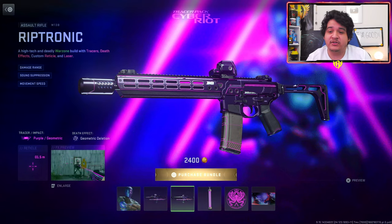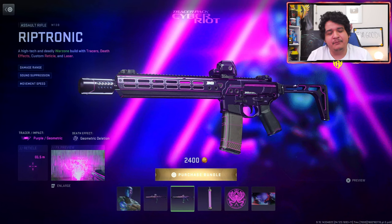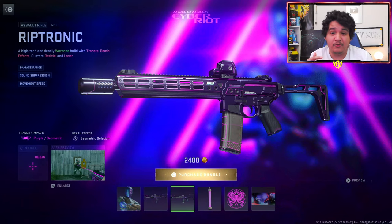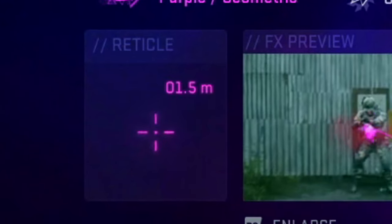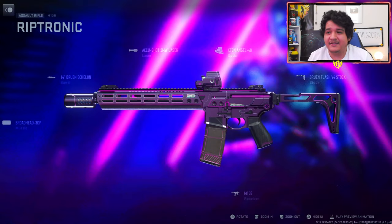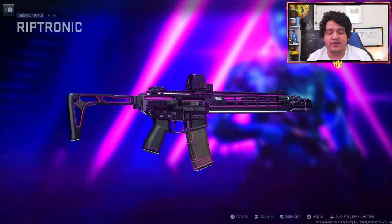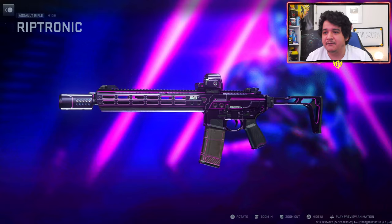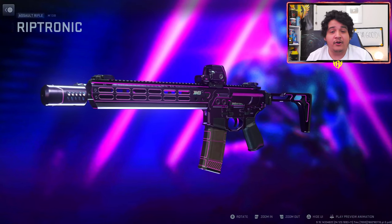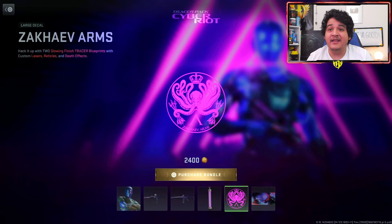Next up we've got the M13B Riptronic, which comes with the same purple geometric deletion effects. The tracers are pretty much the same as the Vel 46, but the reticle on the M13B actually has a distance meter, which is kind of cool. No ammunition changes allowed on this one either, so you can't put these tracers on any other M13B blueprints. Overall it's a pretty clean gun.